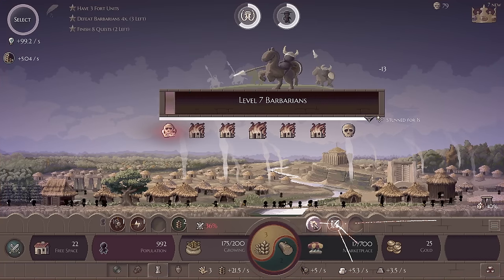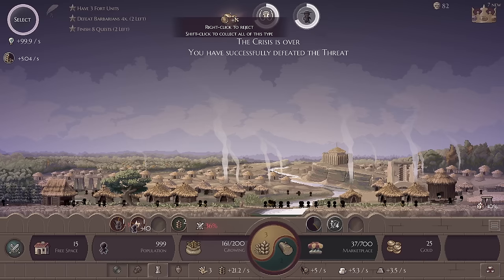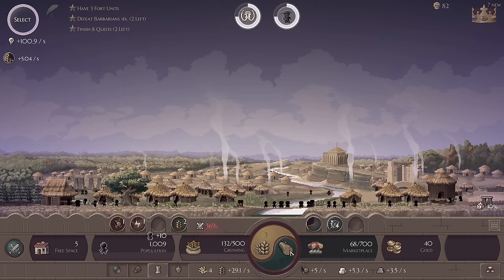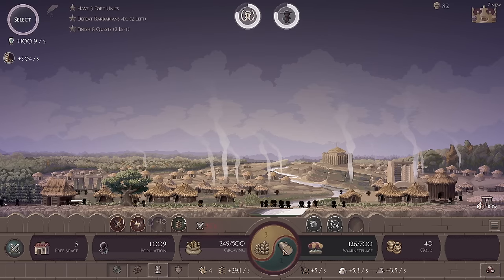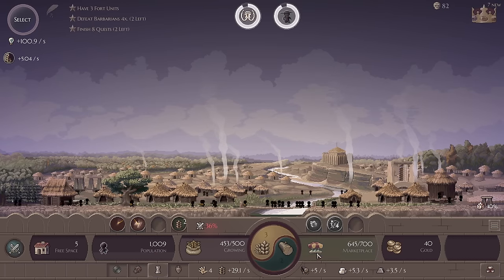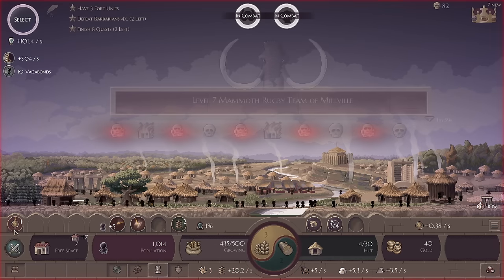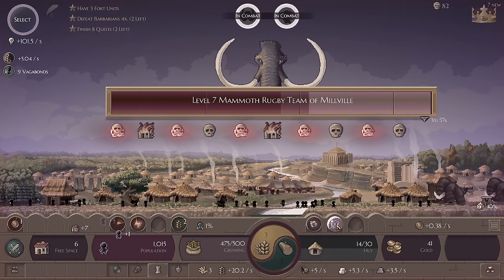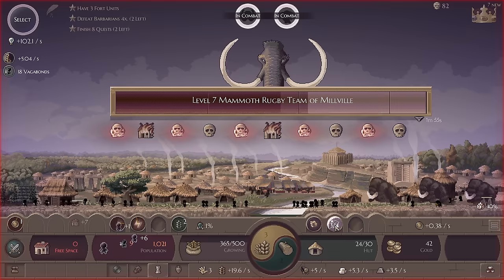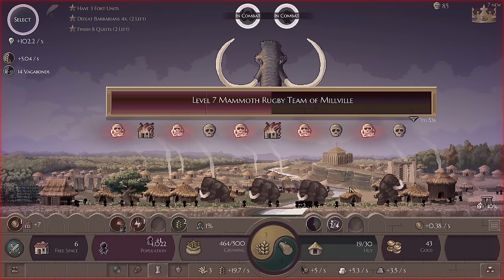We've got more barbarians again, I'm just going to use the fist on this. Maybe I should just let them in because I'm showing off the game — perhaps the next one I will, but only once I get like fortresses so that we don't get totally screwed. I'm going to double up on our power with the windmill and take another wood bonus. This is going to give us a marketplace.